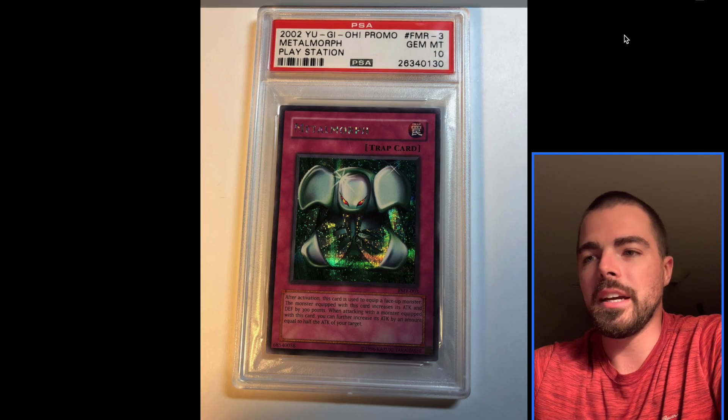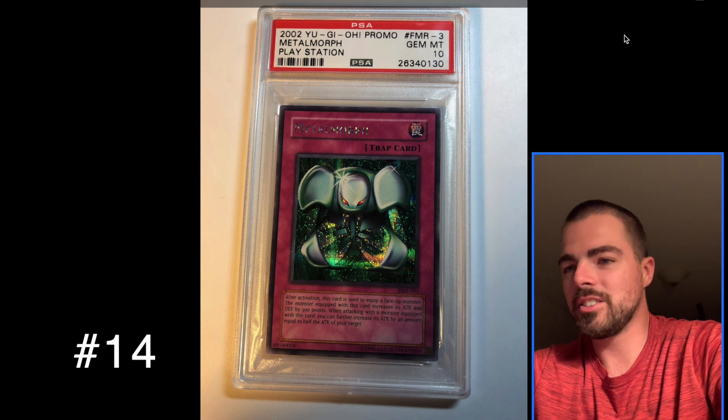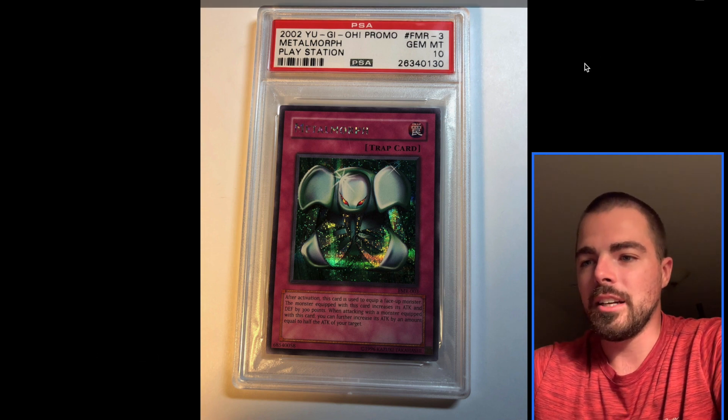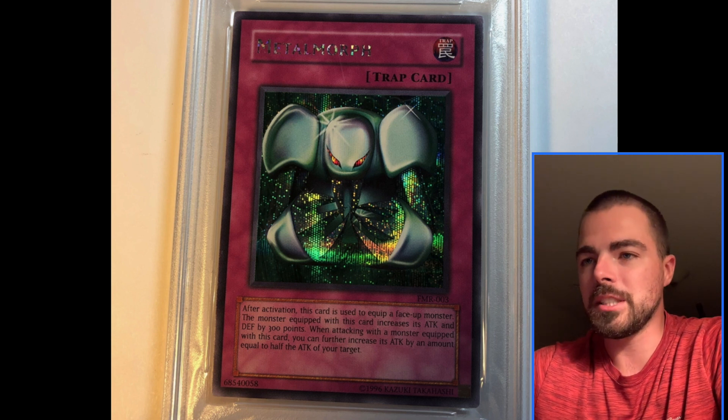At number 14, we have Metal Morph. I just love Prismatics on really any card, so Metal Morph made the cut. It helps turn Red-Eyes Black Dragon into Red-Eyes Black Metal Dragon from the same promo — FMR.